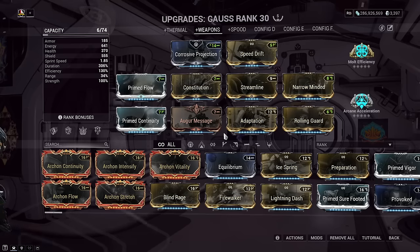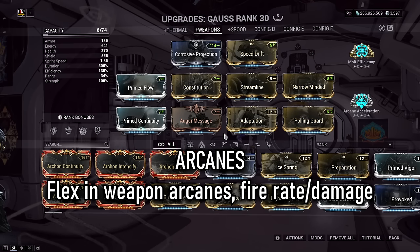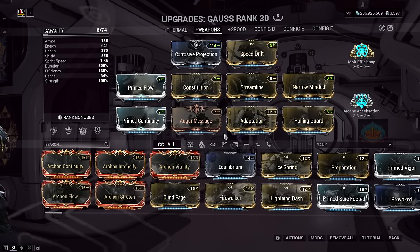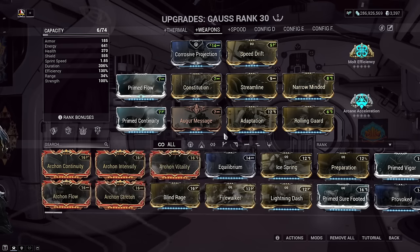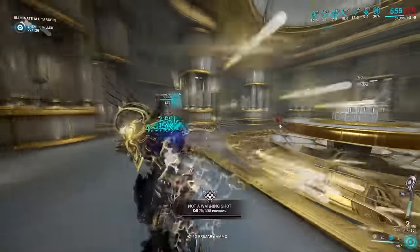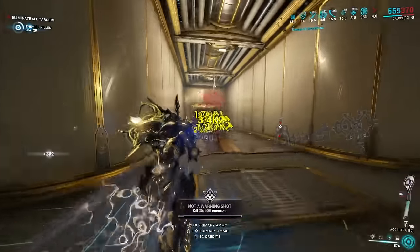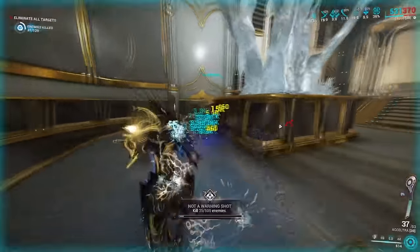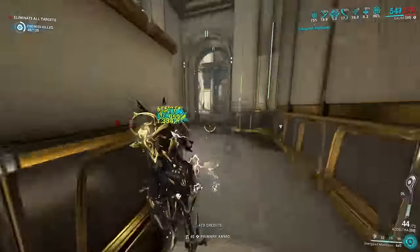Build number two is more focused on ranged weapons for single targets — a glass cannon style with a few survivability mods included. The motto here is you can't be killed if the enemy is already dead, and it works fantastically with AoE ranged weapons that have a large magazine or great fire rate. For this build we're replacing Thermal Sunder with a subsumed weapon-buffing ability such as Energized Munitions, Roar, Eclipse, or Xata's Whisper. Duration is again the main key. This is your typical run-and-gun build, best suited for missions like Exterminate or Assassination, keeping Mach Rush for fast traversal.